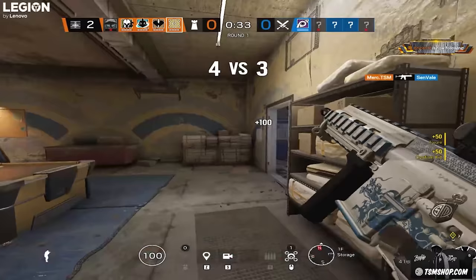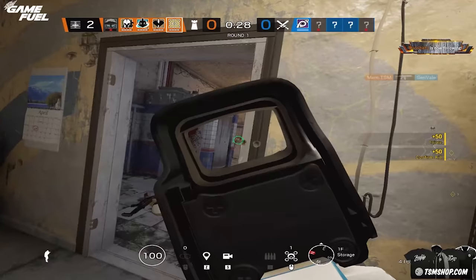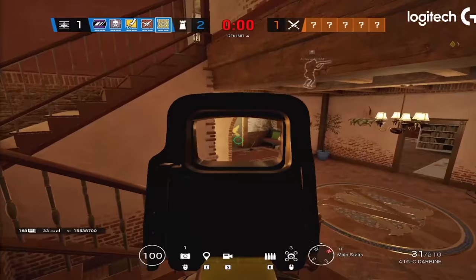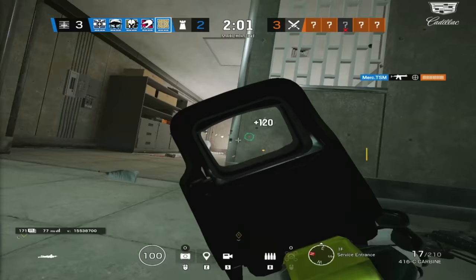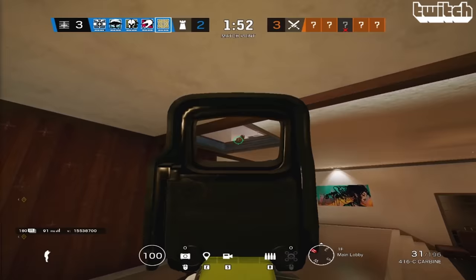Jaeger's main role is basically to roam and waste as much time as you can before people hit the site and plant the bomb. With your ADSs, you want to place them where the people on site are going to be taking late round nades or early flashes, to protect utility that your teammates brought. What makes Jaeger a better roamer than certain other operators is his gun — it's one of the best guns in the game, if not the best.